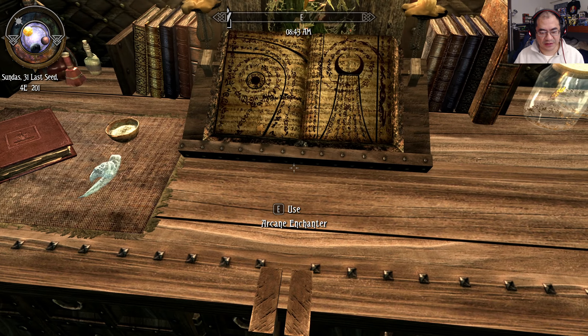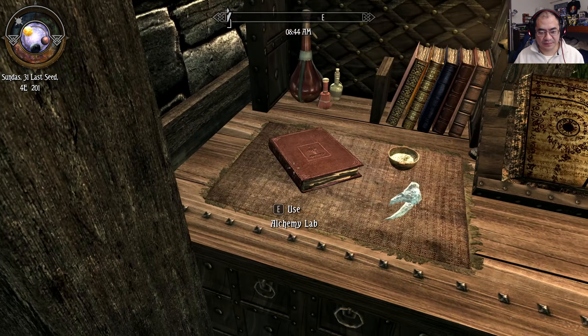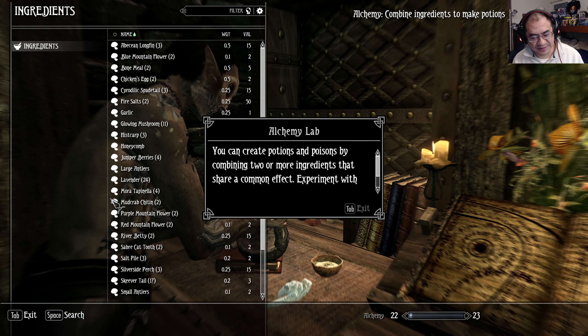Here's the arcane enchanter — this is different. And this is an alchemy lab — that's different too. I like that, I like that.